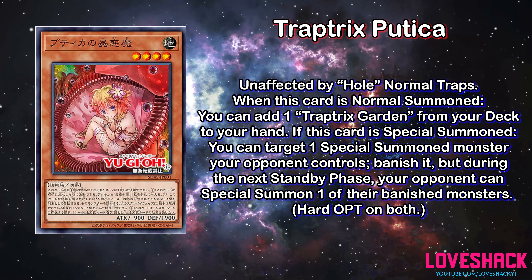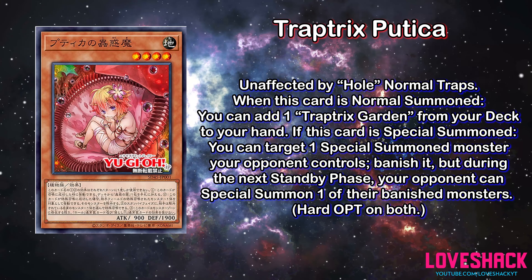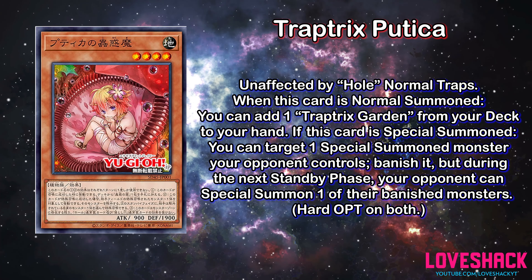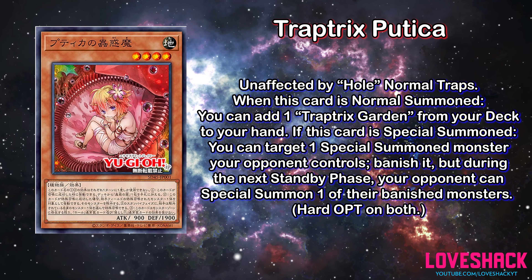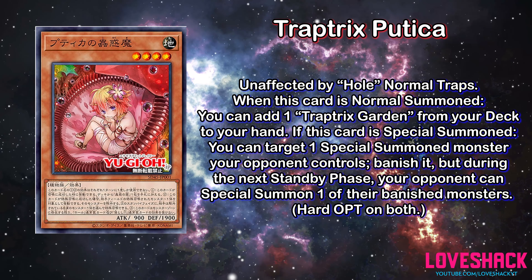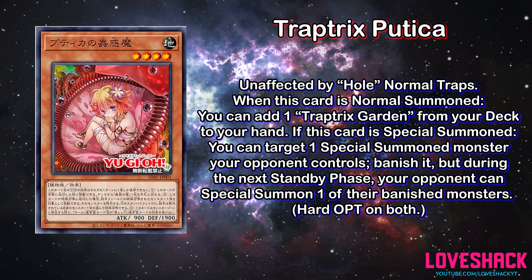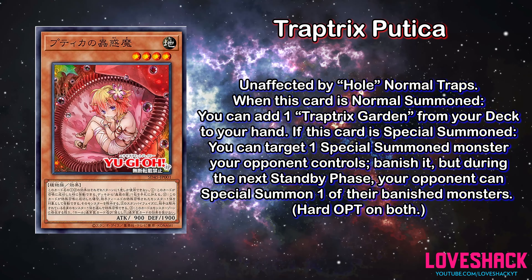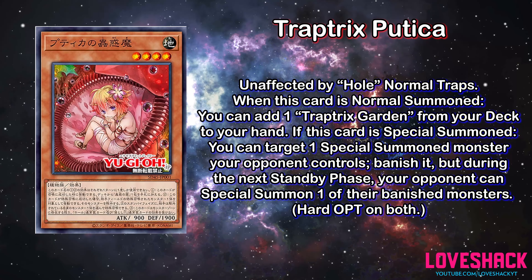Being able to Special Summon this and remove a problematic monster the opponent controls is definitely not something to scoff at, especially because it does have some built-in protection or synergy from Normal Traps. I don't know how frequently that would come up in the metagame, but it's a decent card. If Trap Tricks Garden is good and this is a way to search it, then we could be talking about something even more significant.